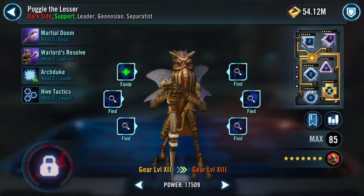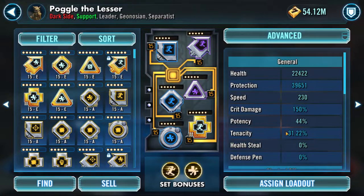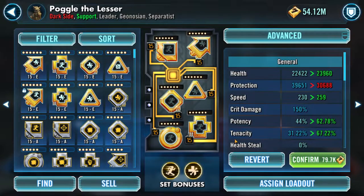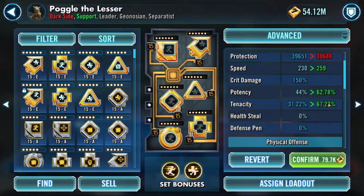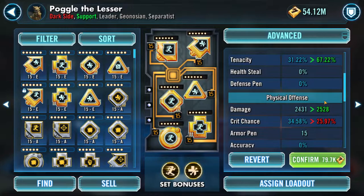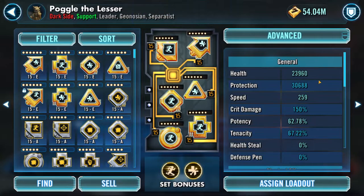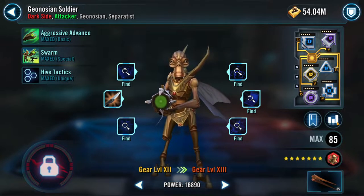I know Geo Spy is a big carry, but for Poggle the Lesser I'm just going to put on my JKR mods and make him fast. His stats are not overly impressive but not bad either. That does cut down survivability a bit, but I do want the potency boost just for the ability to land those ability blocks — he's more tenacious. I'll learn from it if it costs me.